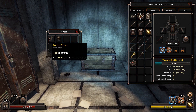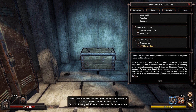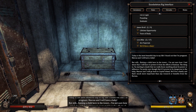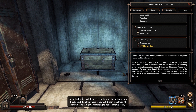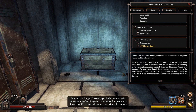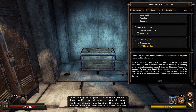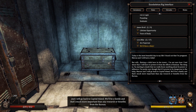We've also got this here. Rusty helmet and worker gloves. The worker gloves better than what I got? Nope. Today is the most beautiful day in my life. I found out that I'm pregnant. Marcus and I will have a baby. But still, raising a child here in the tower, I'm not sure how I feel about that. I will have to protect it from the effects of the fumium. I'm starting to doubt that we really know anything about its power or influence. If it proves to be dangerous to the baby, Marcus and I will go back to the capital island. We'll be a family, and that's much more important than any research or benefits from the Bureau.